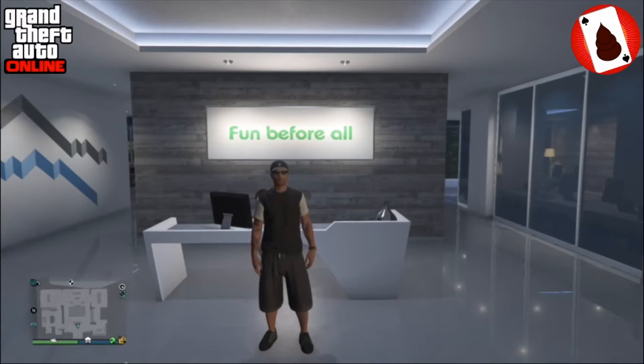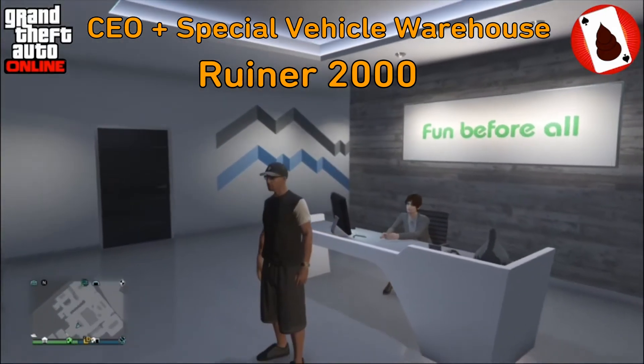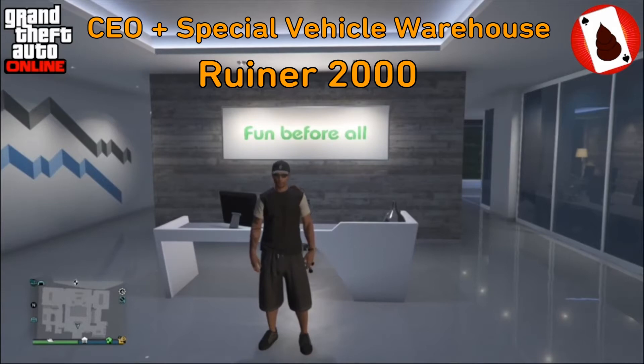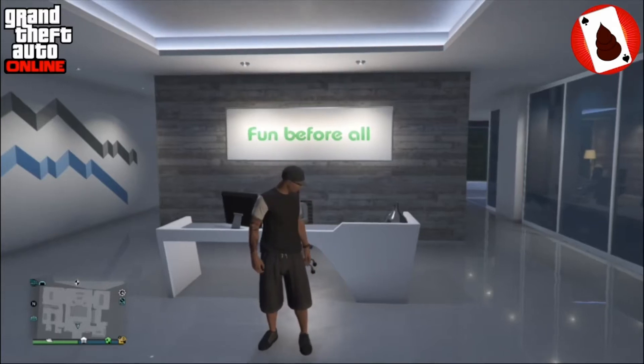There's some things you need. You need to be a CEO and you need a special vehicle warehouse. Inside that special vehicle warehouse, the best thing to use for this glitch is a RUNER2000. So we're gonna go over to the special vehicle warehouse and I will show you how to glitch out.